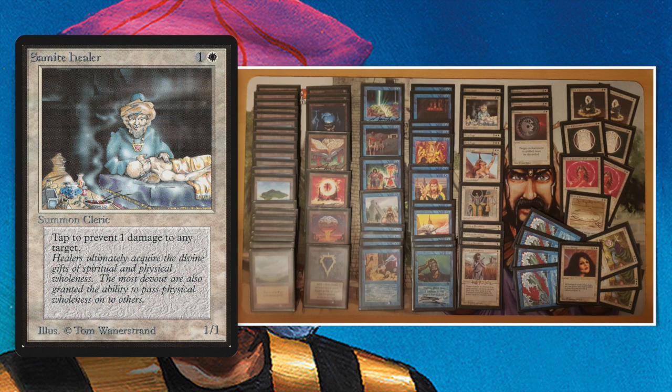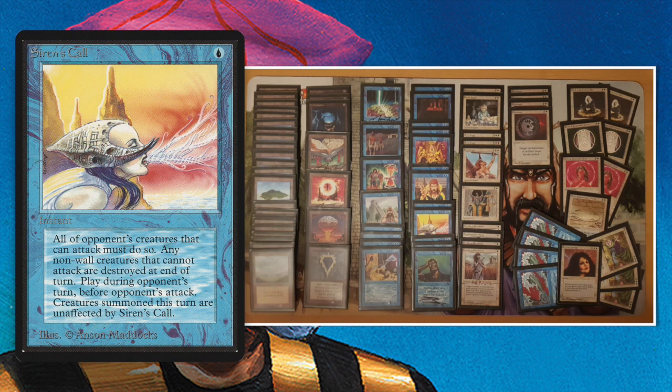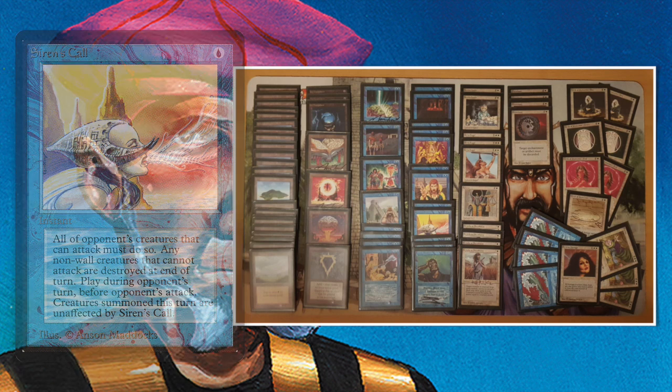Samite Healer is one of those cards with cool combat synergies. With this Samite Healer, you can now destroy a Sengir Vampire with your Serra Angel. If you've got two Samite Healers, you can actually save your Serra Angel from a Juggernaut — that's a pretty big deal. Another thing I really like in this deck is the combination of Siren's Call and Icy Manipulator. Siren's Call is a blue instant that forces your opponent to attack with all his creatures — and if they can't attack, they are destroyed. So what you can do with Icy Manipulator is tap down some of the opponent's creatures, then play Siren's Call, and the tapped creature gets destroyed. It's a removal tool by Edo and I think it's really cool.